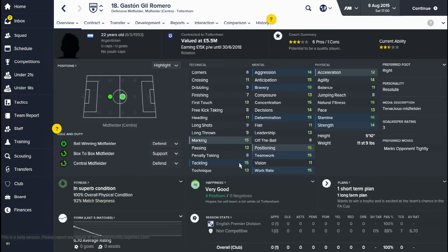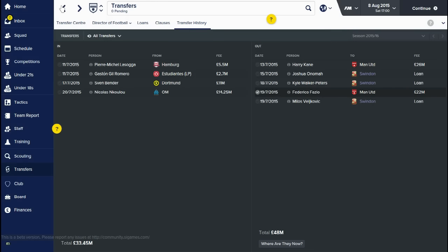I also got Gaston Gil Romero - a young 22-year-old Argentinian defensive midfielder. When I was looking at this Tottenham team, I noticed they didn't really have many ball-winner midfielders, so I decided to find a player with good tackling, good work rate, high bravery, and aggression. This guy at 22 certainly fit the bill - his physical attributes are pretty decent as well, with good strength and stamina. I'm going to ease him in pretty gently because he needs to learn the language and isn't quite experienced enough yet.